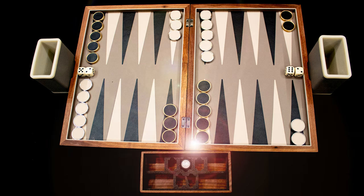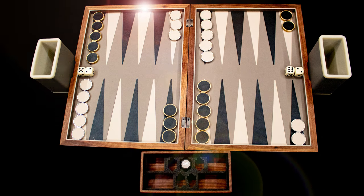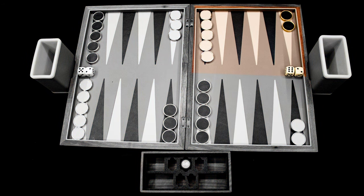Set the board up like this, with players sitting on either side. We are playing the cream pieces — our goal is to move all our pieces clockwise to this corner of the board and then remove them. That area is called our home board. The black player's goal is the inverse of ours.